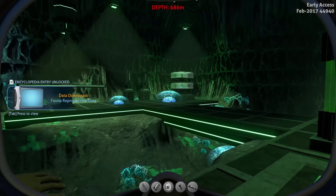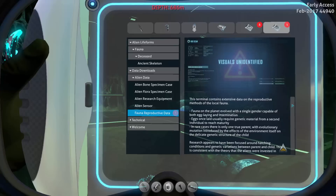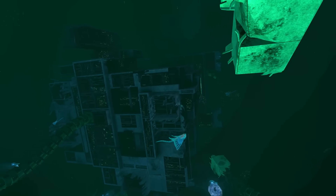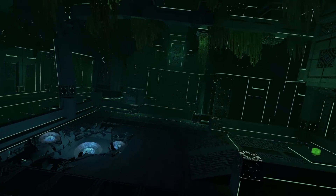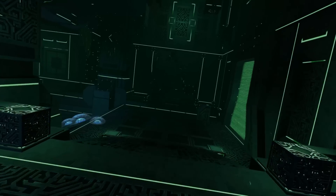In the Cache, there is also a data download explaining that no creature on the planet has a gender. While you explore the Disease Research Facility, you get facts about Kara, what it does, and what exactly happened here, which I'll explain later on.